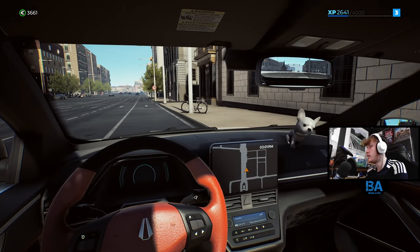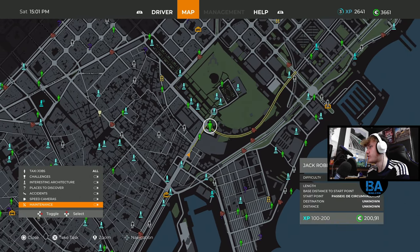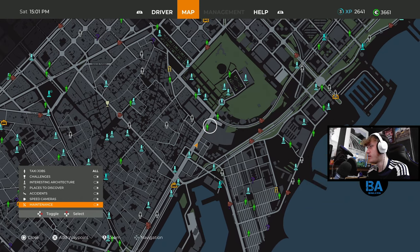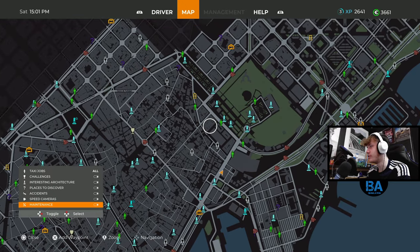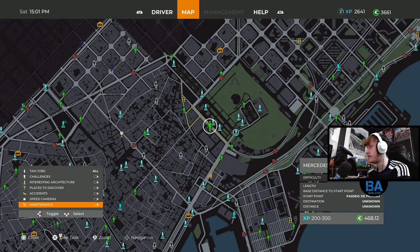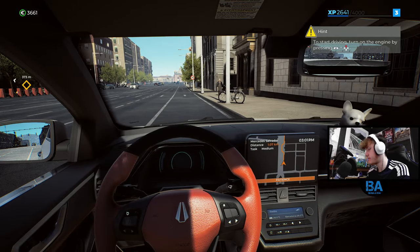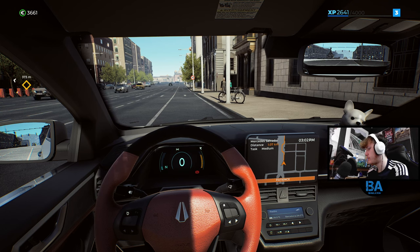We're back! Poor Nicole — we could actually pick her up again but it's Jack Roberts this time. Where's Nicole gone? I want Nicole, not Jack Roberts! Oh — difficulty: Hard! Let's do it. What is a hard job on Taxi Life when it doesn't crash? It says medium now — I did say it was a hard job.